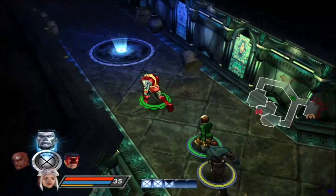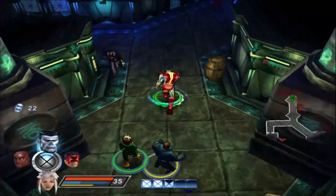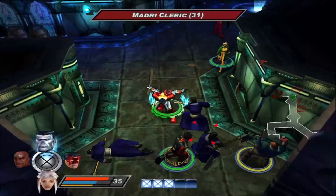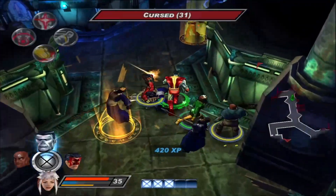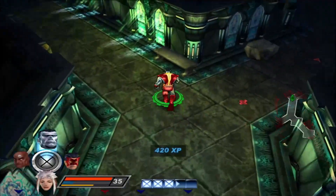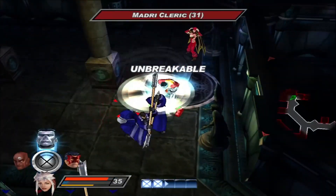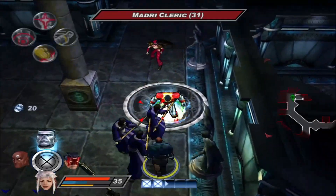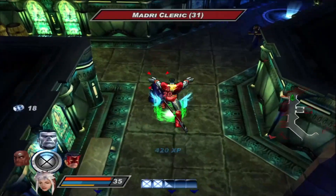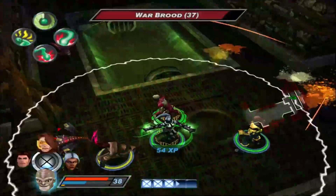Now for a quick rundown of each character — I'd love to see in the comments what team you guys use. Colossus definitely got a nerf from the previous game; he was an absolute beast before. My favorite power is Siberian Express, charging into enemies is really fun, and Thunder Clap is nice but doesn't feel as impactful as in the first game. Most of my playtime with Colossus was spent thinking I should just be using Juggernaut instead.